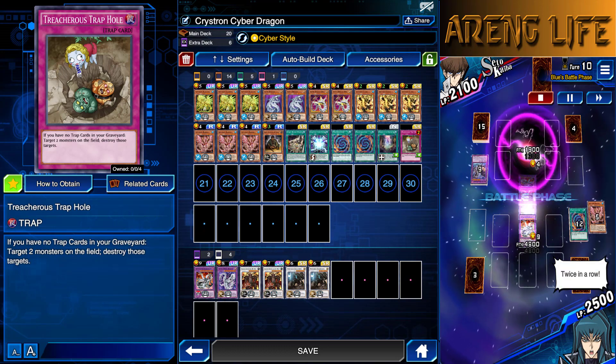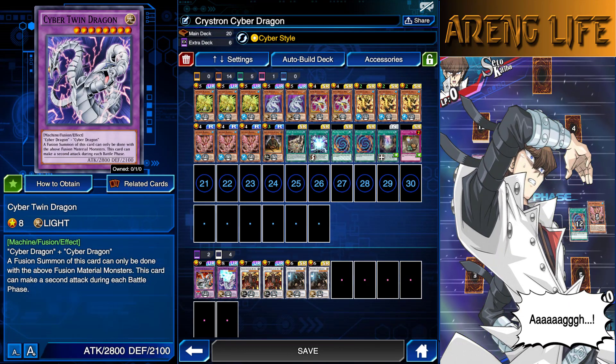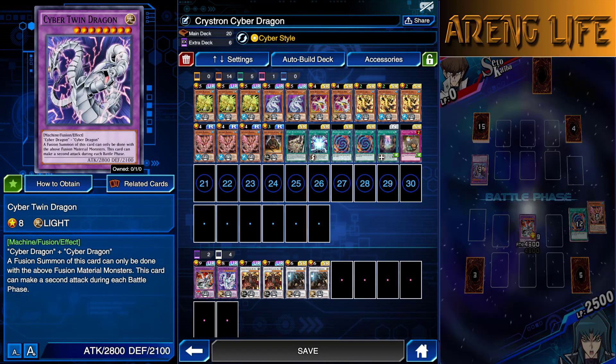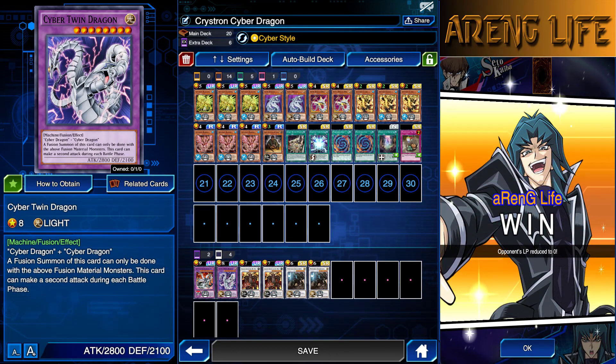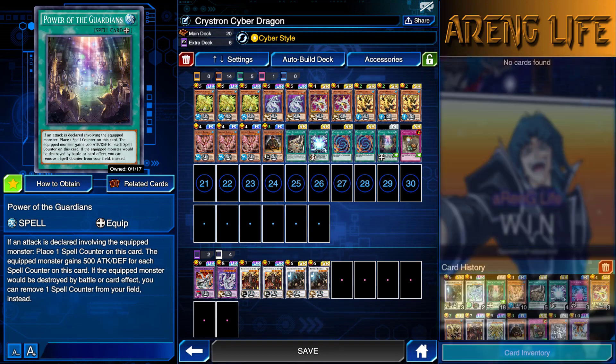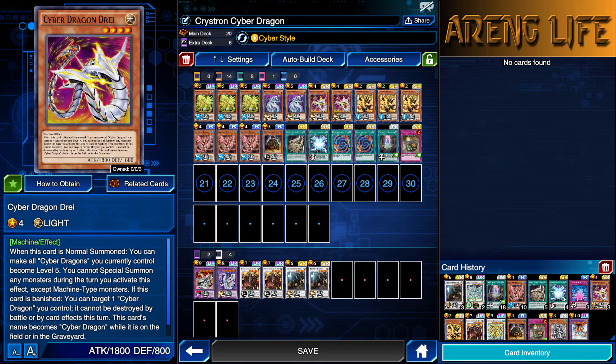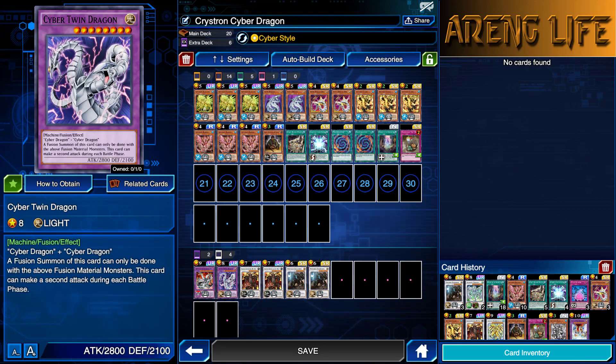That's pretty much the deck. As for the extra deck, we've got these two Cyber Dragon boys. Chimera Tech Over Dragon is probably the best one out of these fusions. Cyber Twin Dragon is pretty good — I think he's better when you combine him with Power of the Guardians because that way he cannot be stopped. You can fuse this guy using any of your Cyber Dragons, and you can also fuse from the grave using Dry.